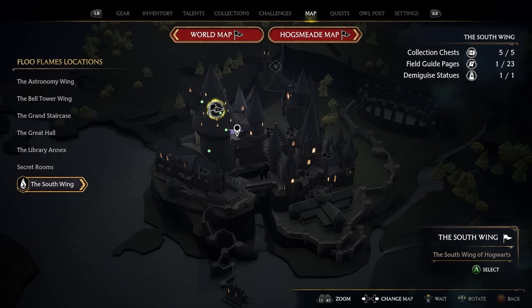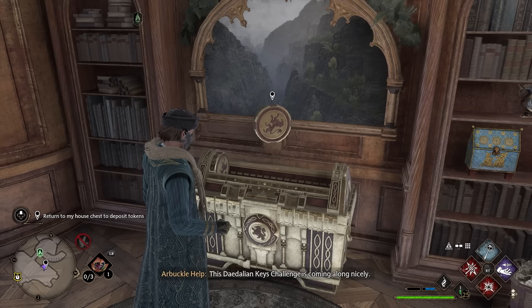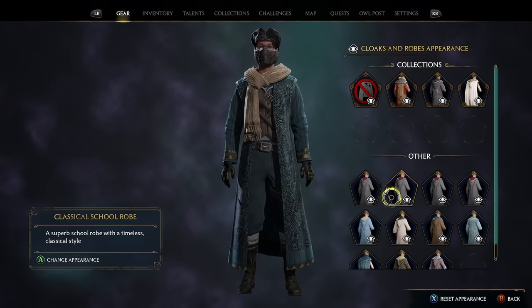Now that you've collected all your tokens, go back to your house common room — in this case Gryffindor. Place all your tokens in the house chest and once you put in your last token the chest will open. Go to your gear, then cloaks and robes, and change appearance. In the collections you'll have a relic house uniform for whichever house you're in. That's how to get all the Daedalian keys in Hogwarts Legacy. If you have any questions, leave them in the comments below and I'll see you in the next video.